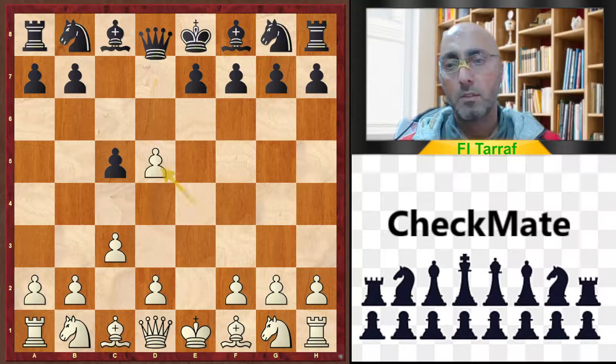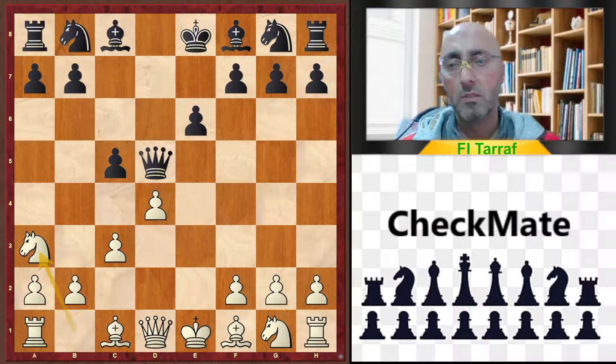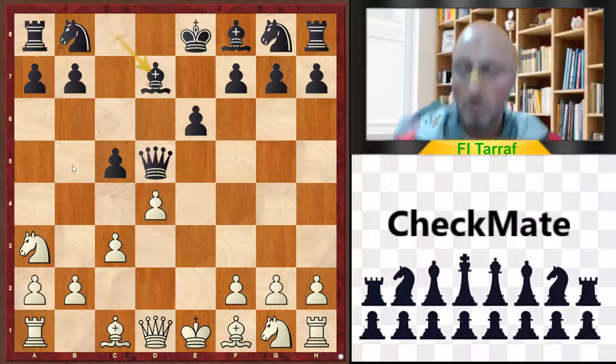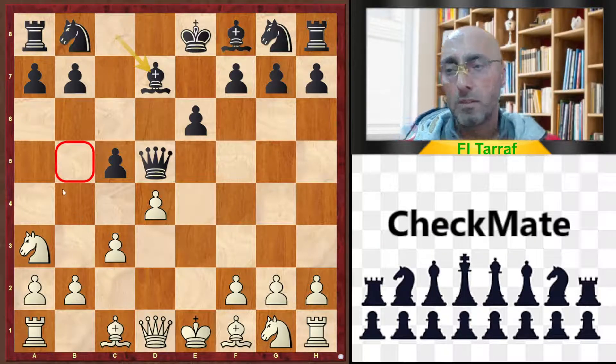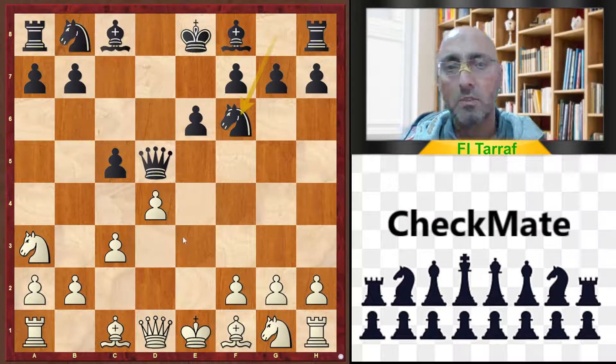The moves continued: d5, exd5, queen d5, d4, e6, and knight a3. Then knight to f6. It's better for black to play bishop to d7, covering the b5 square if the knight wants to go to that square. But in the game, black played knight to f6.